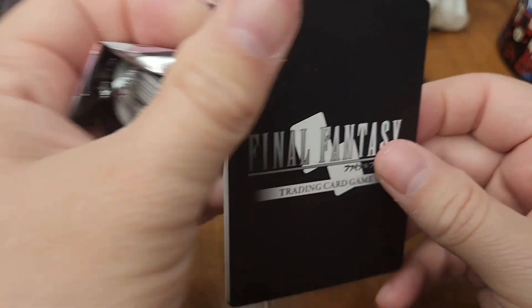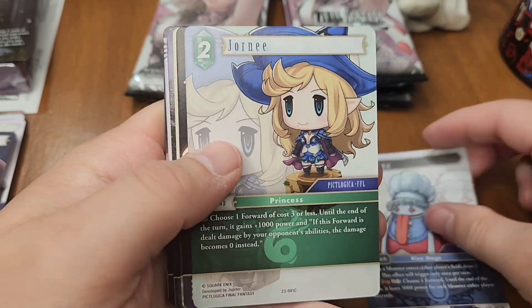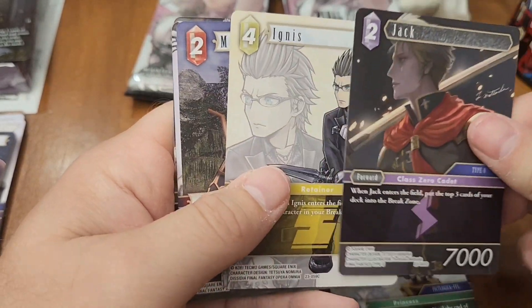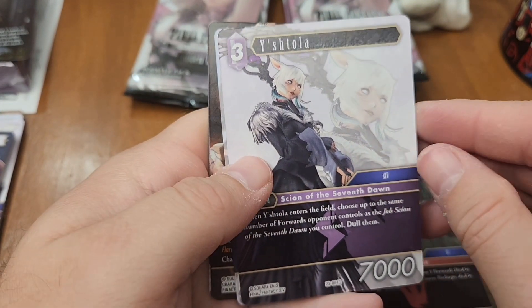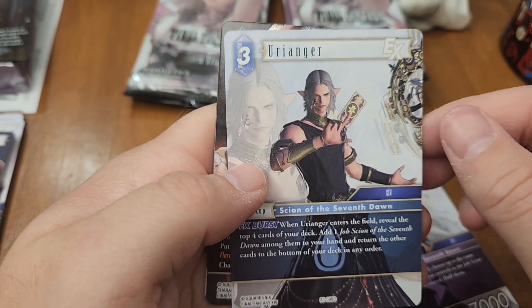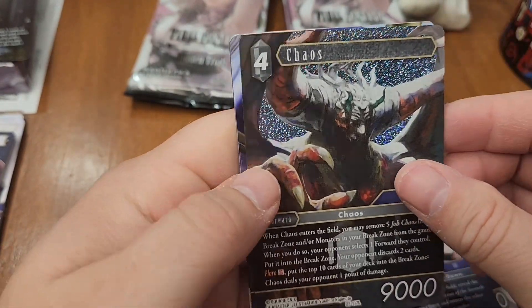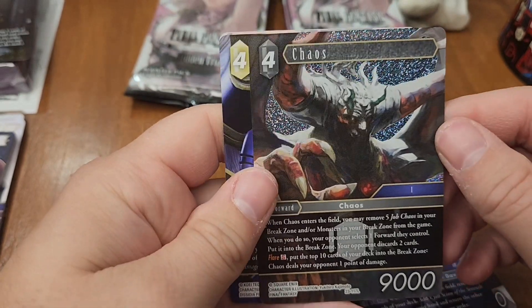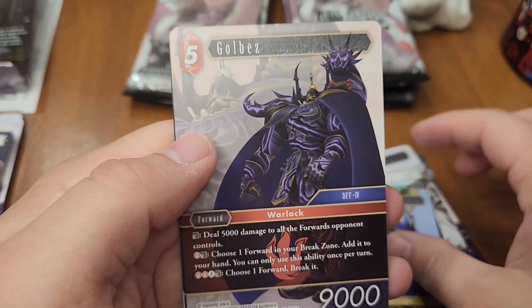Keep going — see if I can not knock over the camera this time. Journey. Jack. Got another Ignis, except this one's not a foil. A Monk. Don't know who that one is, but my knowledge of Chaos — that's a cool one. It's a foily one, but it's funny because his art is so big you don't get much of the foil. But that's still a cool art. Warrior of Light.